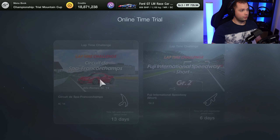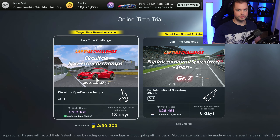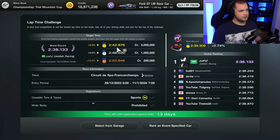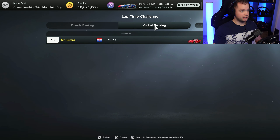Hello guys and welcome once again into another lap time challenge video. Today we've got Circuit de Spa-Francorchamps with the Alpha 4C - it's a road car. Right now the lap time is 2:38.1. I really tried it, I gave it everything, and I got a 2:39.3, which is 0.74 off the world lead. You need just about four to four and a half seconds off the lead to actually get the gold medal, so a 2:42 shouldn't be that difficult to reach.